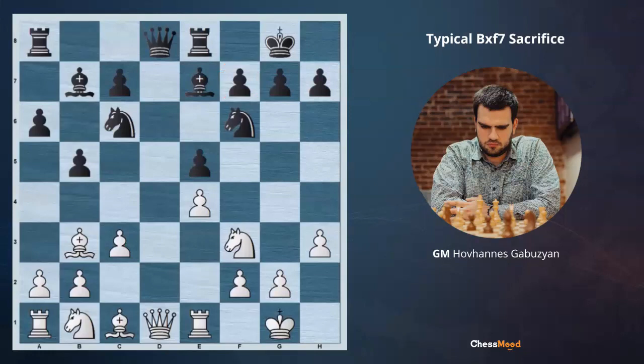If white goes Ng5, black can protect it by going Rf8. If we then play Nf7, black takes with Rxf7, giving 2 pieces for the rook and pawn. With so many pieces on the board, this favors black. That's the reason we need to play differently at the beginning.